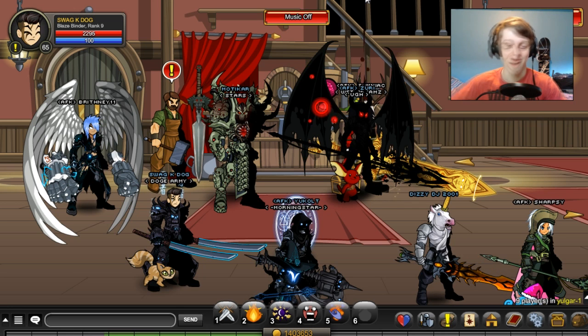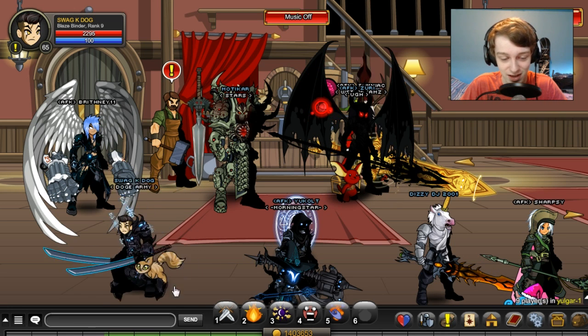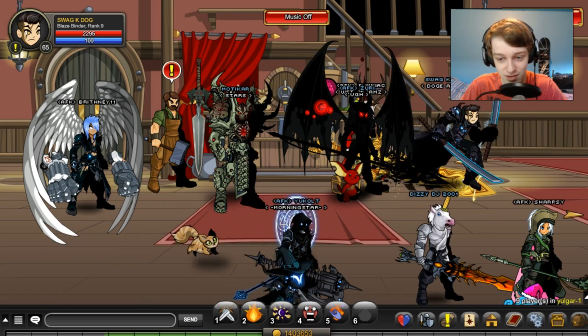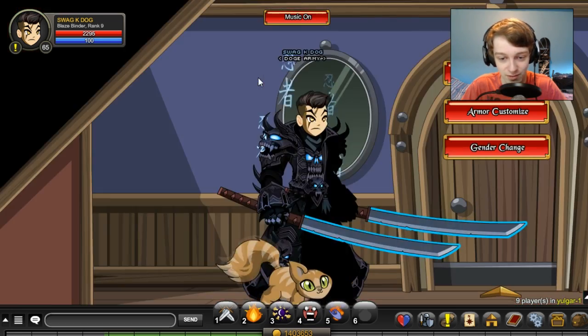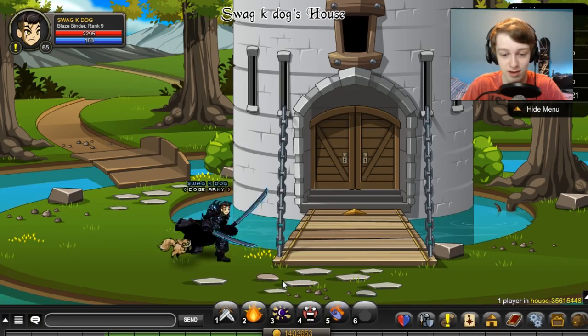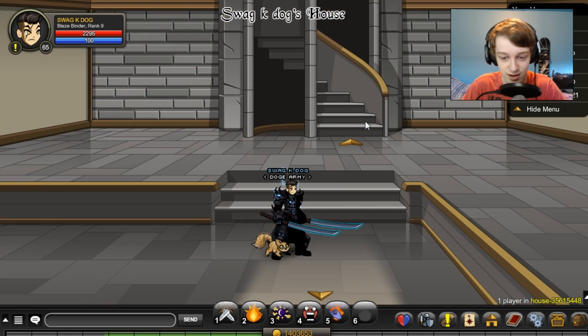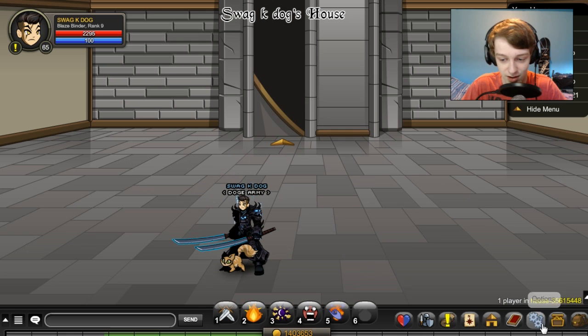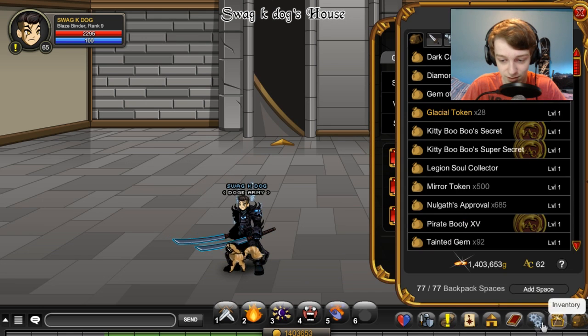Welcome back everyone to another Adventure Quest Worlds video. I want to show off a little bit of an item that you can get from a boss. I love it when they do this. So let's get into it. First off, let's go to my house. This is my house right now, it's got nothing in it. Pretty bland, but I'm going to show you the item that we're going to be showing off in this video.